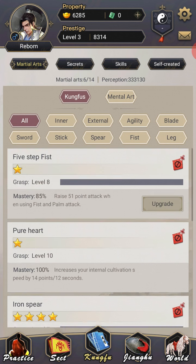Iron Spear Mastery is at 63. I've got my internal cultivation thing up to 100% because that just needed to happen. Five Step Fist — I suppose I could forget it, but I'm not going to, just because it's easy to level. I'm just going to keep it until I'm full on martial arts and need to forget some trash.